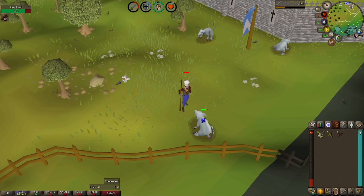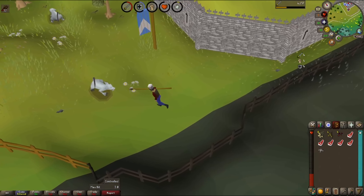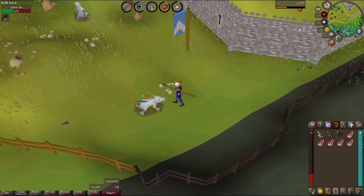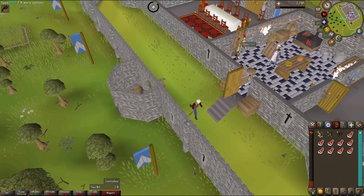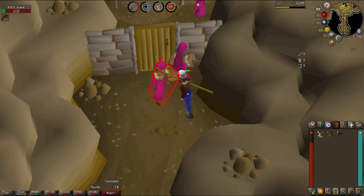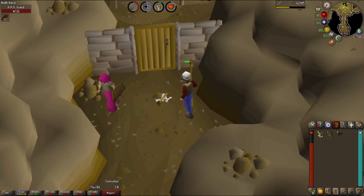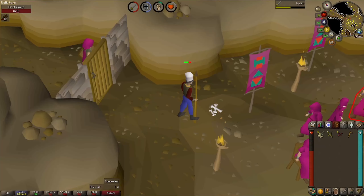The giant rats only have 5 hit points, so they're easy to kill — raw rat meat is now on the account. While collecting rat meat we get strength up to level 20. We cook in the fireplace, getting level 3 then level 4 cooking, though the cooking rate isn't great. Back down in the hideout: first kill back is a bronze axe — a new unlock, so now we can do woodcutting. We also get a rusty saw drop — no use right now, but it is new.